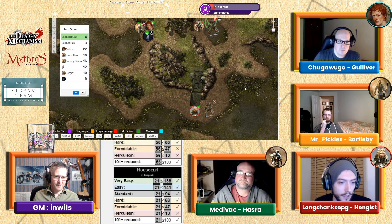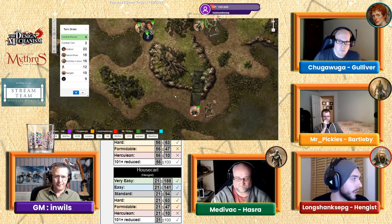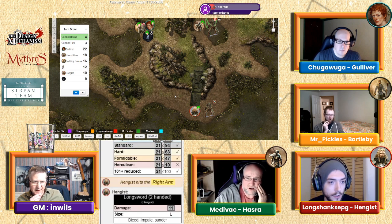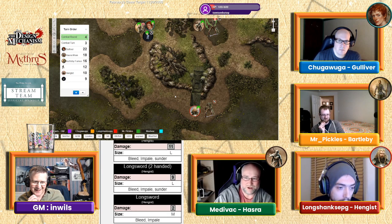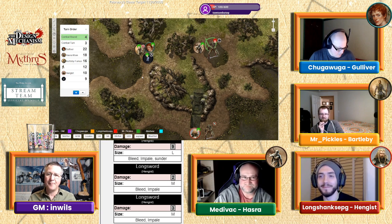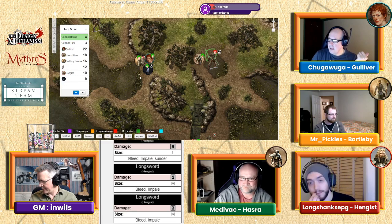Roll two damage dice and take the highest — rolled 11. But it's a two-handed weapon — take two or three. Neither roll gets through the skeleton's armor. Gulliver has an extra action point — he casts Dull Blade on the skeleton that still has a weapon, dropping its damage to 1d6.